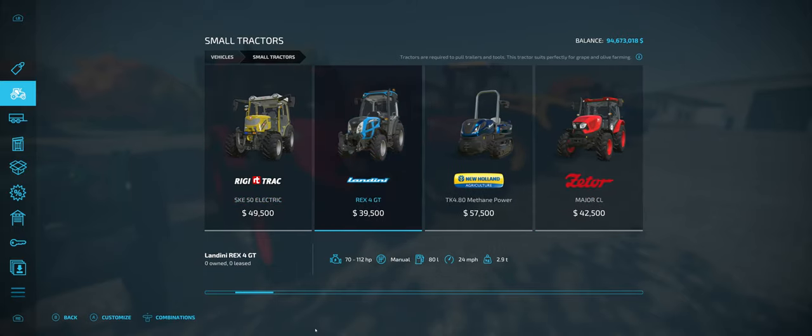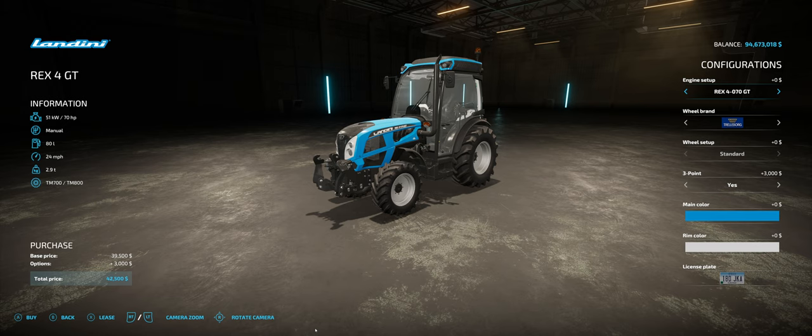As we move up, you can see tractors are arranged by horsepower. Here's a Landini with a range from 70 to 112 horsepower. On the tractor page you can see the current engine is 70 HP. Under configurations on the right-hand side, you can change the engine — pressing right upgrades to 76 HP, then 90, then 95, 102, all the way up to 112 HP at 82 kilowatts. The biggest engine costs $21,000 additional — it's expensive, with about 10 different options for this tractor.